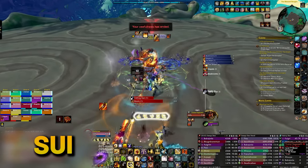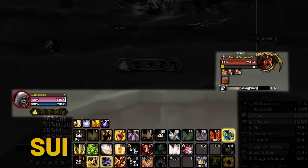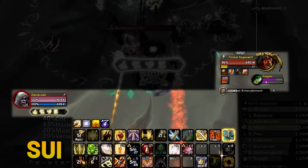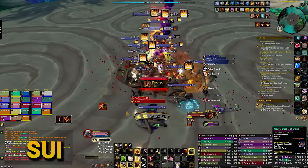Mocti, which provides us with ret paladin, prot paladin, and enhancement shaman footage, mostly uses SUI. If you like this one better, get it ASAP. Both of these UI add-ons essentially darken the bars and give a sleeker, darker look to your UI — relaxes the eyes and makes stuff look cool.